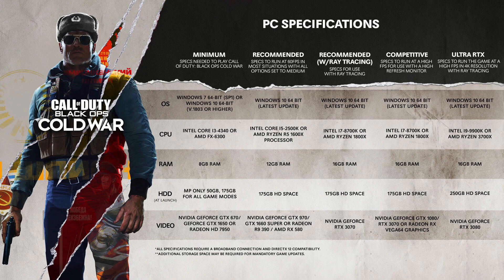Let's go through the bare minimum you will need to run Black Ops Cold War. For operating system you'll need at least Windows 7 64-bit or Windows 10 64-bit. For CPU you'll need at the very least an Intel Core i3-4340 or the AMD FX-6300. For RAM you'll need 8 gigabytes, and for HDD at launch you'll need 175 gigabytes minimum, as multiplayer only is 50 gigabytes.